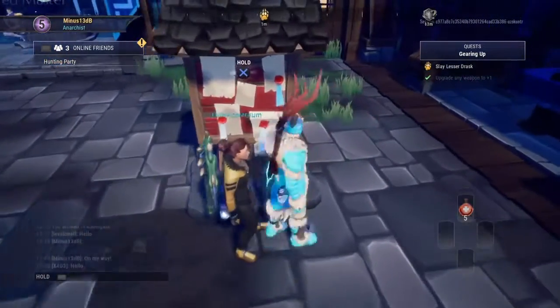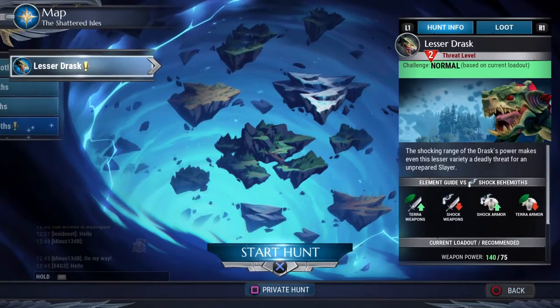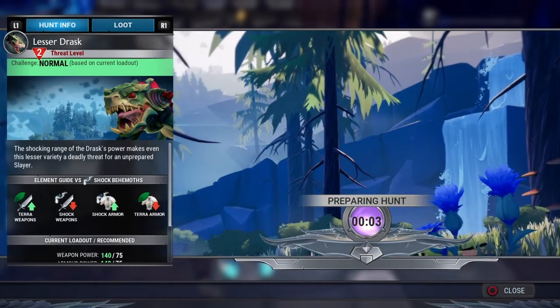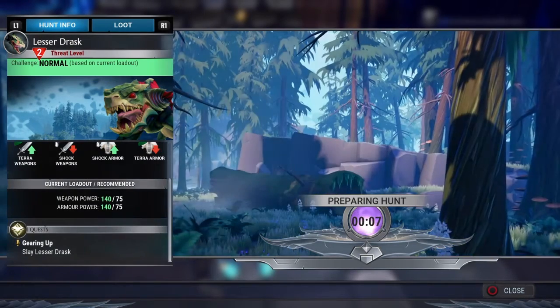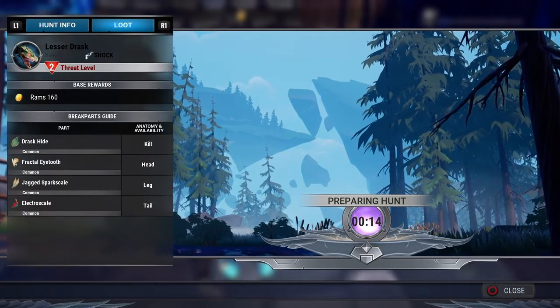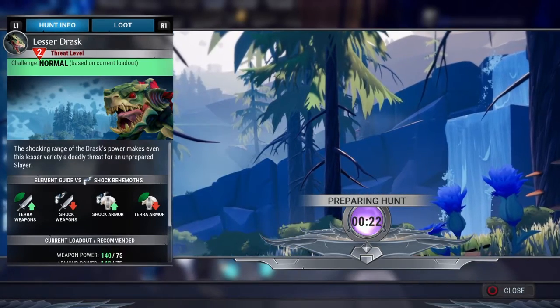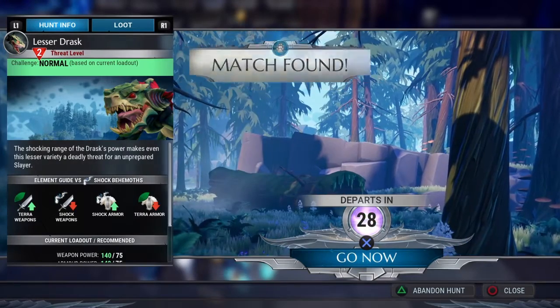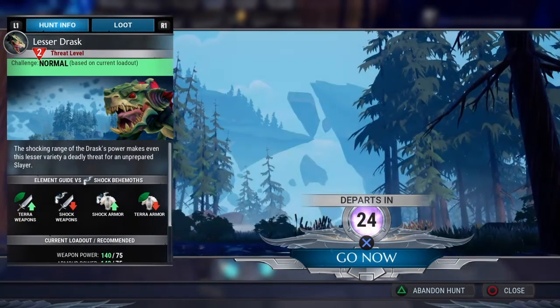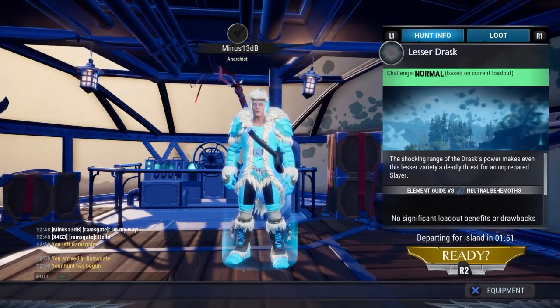So I'm going to start out today by doing the Lesser Drask hunt. Let's go find this guy and stab him a lot. Lesser Drask - he looks ugly. Not really any inside tips on how to fight him or any little mechanic things, but let's see how it goes. Let's go find this guy.